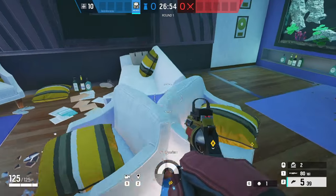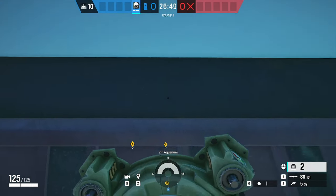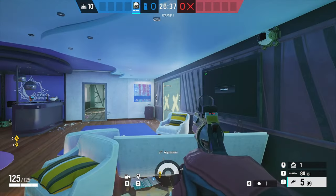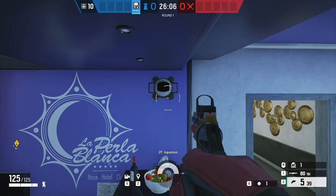The next spot, simply run up these chairs and place it right here. Now you have a nice camera over here on Aquarium. You could also put the camera above the bar like this, but it's much easier for them to get up into and hit.